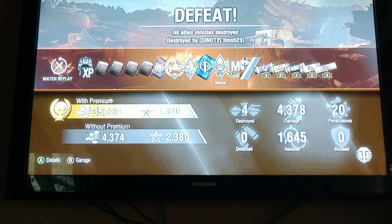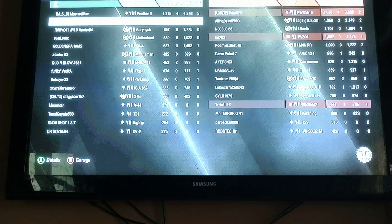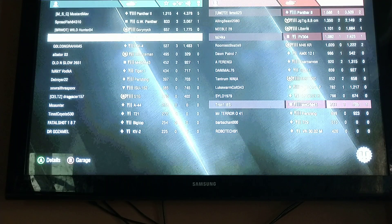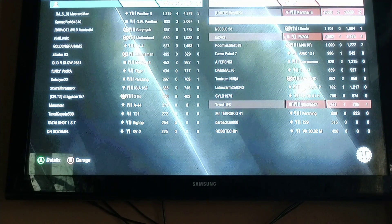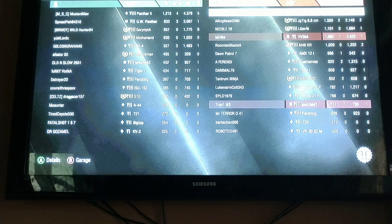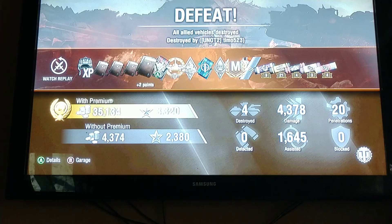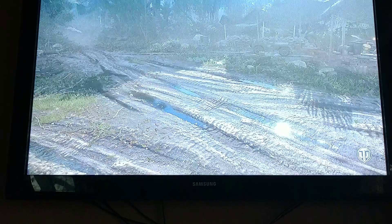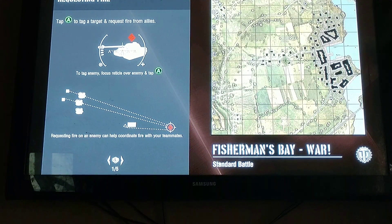We'll look at end game stats before we dive back into his point of view. You can see I got an Ace Tanker — 4,300 damage, 1,600 assisted. My GW Panther did 3,000. But really nobody else gets to the 2,000 mark. In tier 8, in your high tier, you should probably throw down 2,000. At least get your hit points, I think, is a good goal. Their Panther 2 did 3,500 and 5 kills.